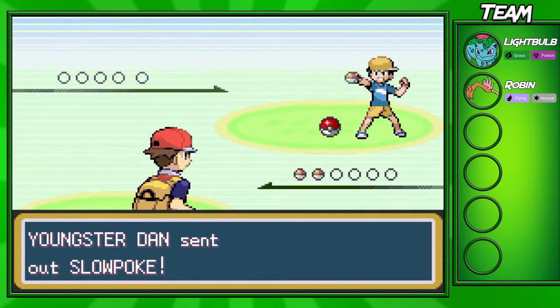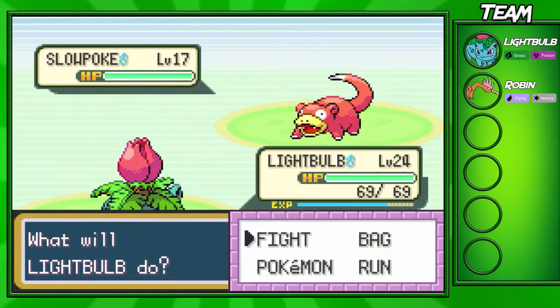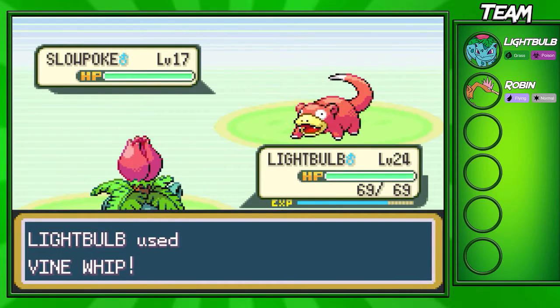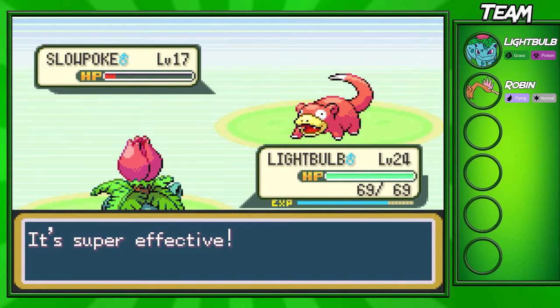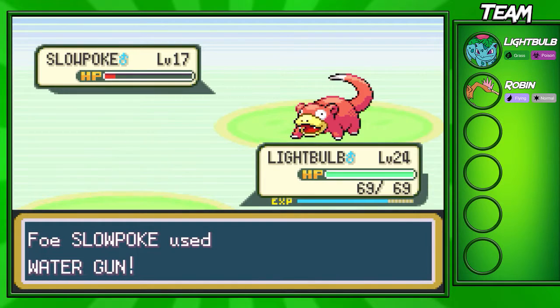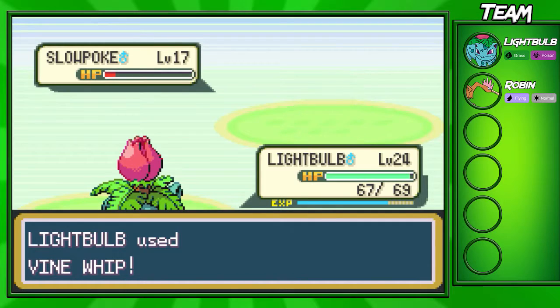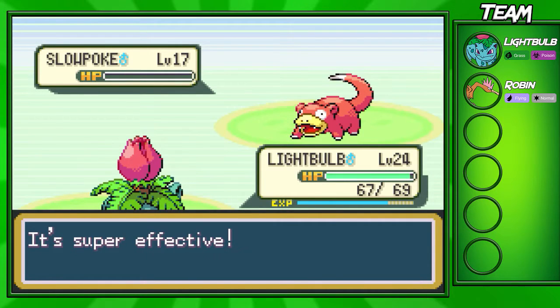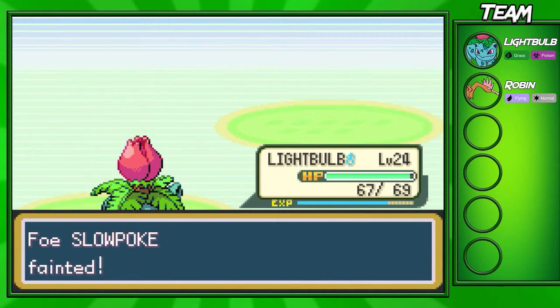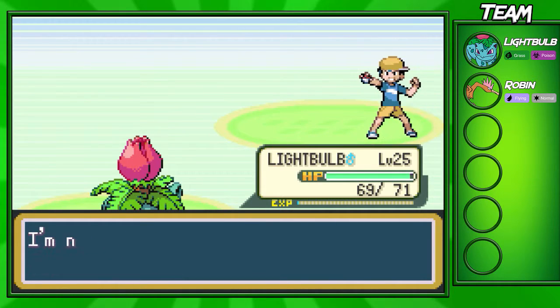We're gonna fight Youngster Dan and he's gonna bring out a level 17 Slowpoke. Easy kill for my Ivysaur right here — we do have Vine Whip so we shouldn't have too much trouble. If you guys like Slowpoke, it evolves into Slowbro and Slowking. Slowbro is a pretty bulky and good special attacker, so if you want a good Water and Psychic Pokémon, Slowpoke is definitely the way to go.